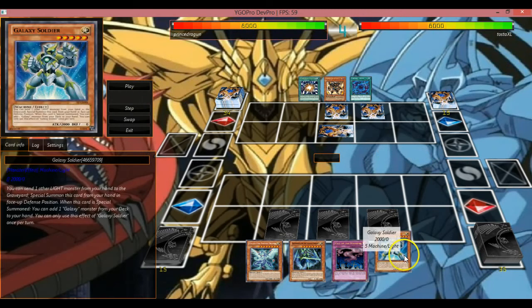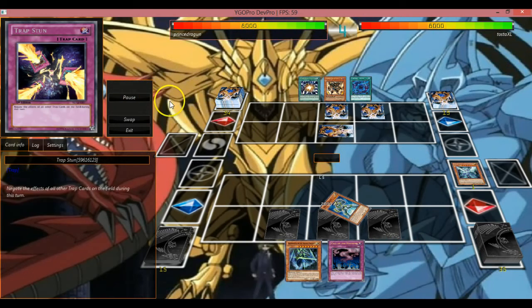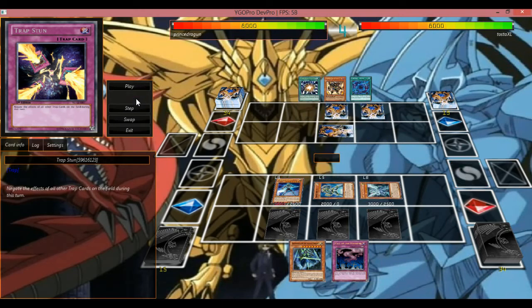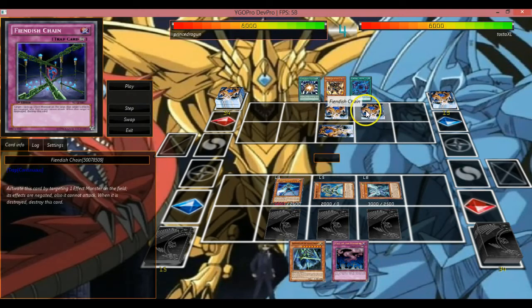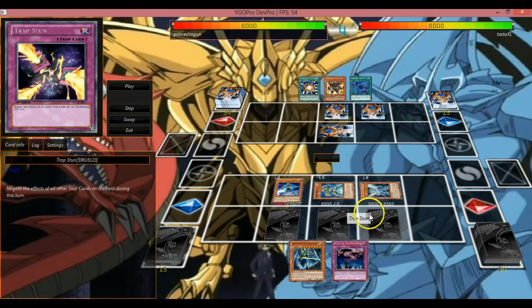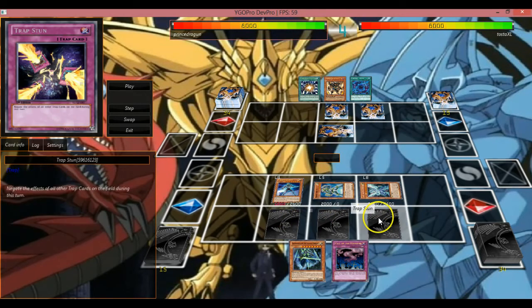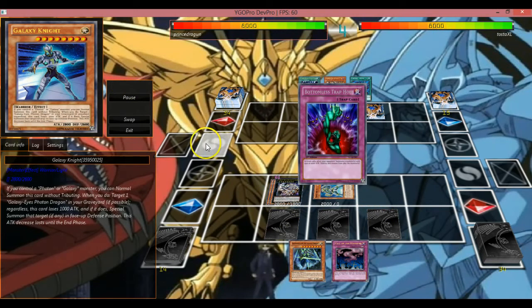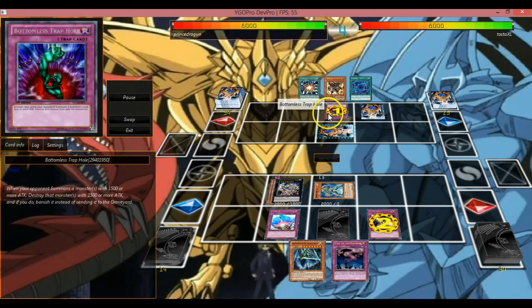So he sets an Honest, and I happen to draw into the Galaxy Soldier. He threw out everything — he does happen to have the Fiendish Chain and the Bottomless Trap Hole — but he just lets me pull from the deck and lets me continue on my play. And he's all done.